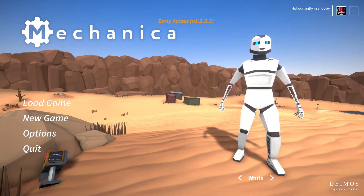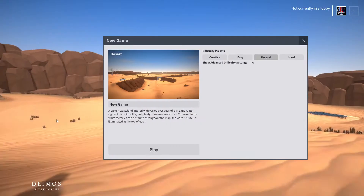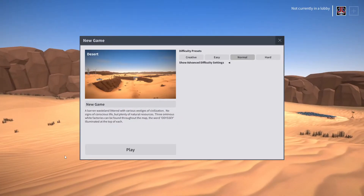You can load up the old games, but they don't have the new features. Basically, the reason I decided to do this one is because this is definitely one that said you have to start a new game if you want the new stuff. So let's go ahead and start a new game. We've got Normal, Easy, Hard, Creative — let's just stick with Normal for the moment. Parent Wasteland, littered with various vestiges of civilization, no signs of conscious life, but plenty of natural resources.